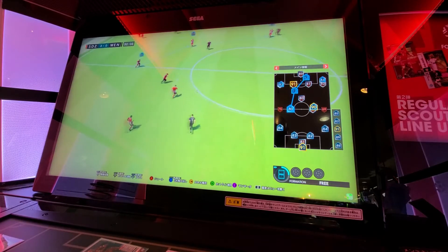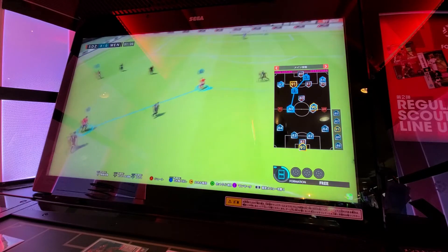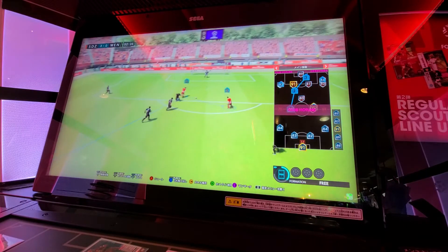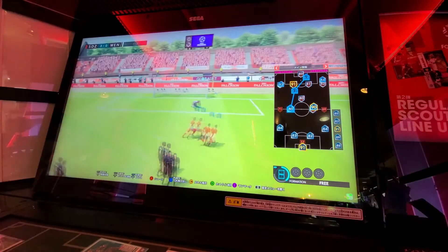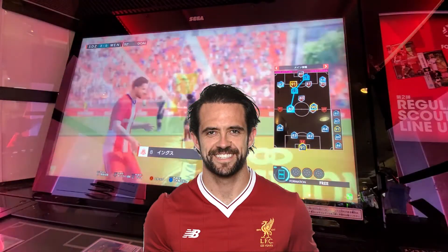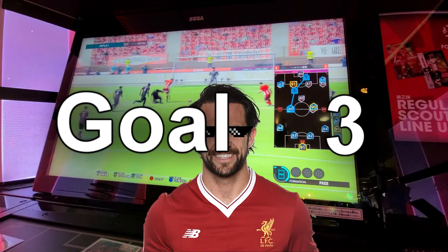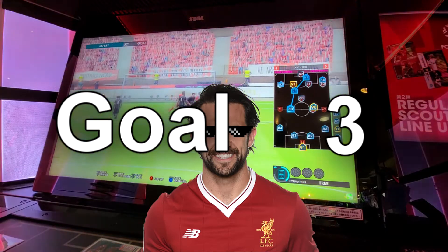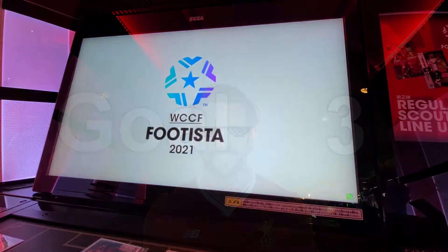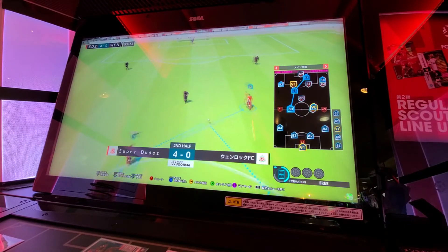After recovering possession, the ball is played forward to Felix, who's through on goal. Danny Ings picks up the loose one and he has scored again — just inside the area, bottom right. That's three goals for Danny Ings, putting him on six points, so he is well in the lead now.